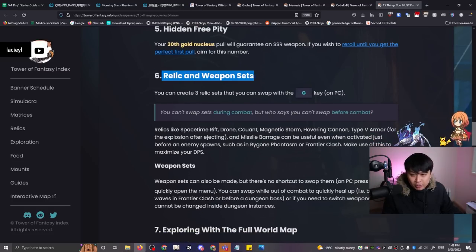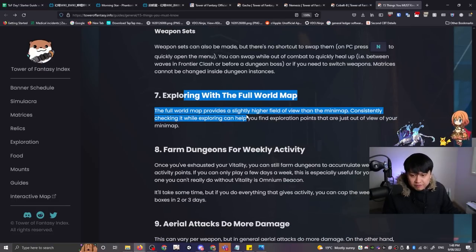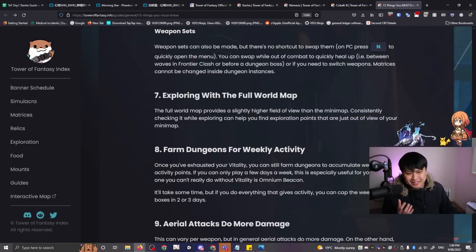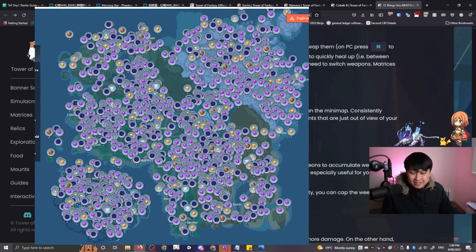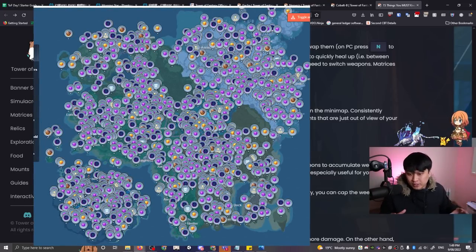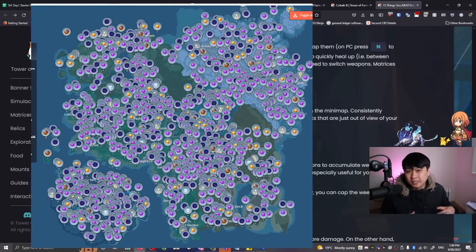Point six: you can create relic and weapon sets — very self-explanatory. Number seven: you can explore with the full world map, and there will be third-party maps you can have on another screen showing where all the nuclei are and where all the different puzzles are. I'll probably drop one in the description below.